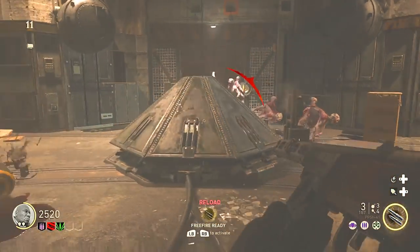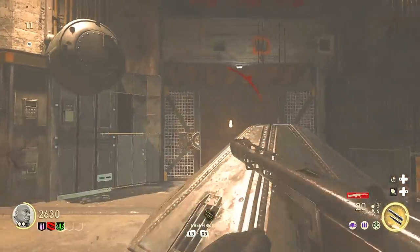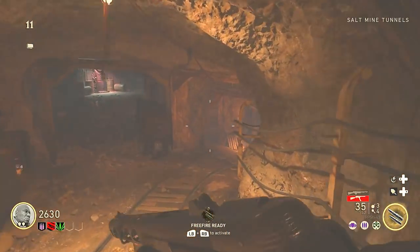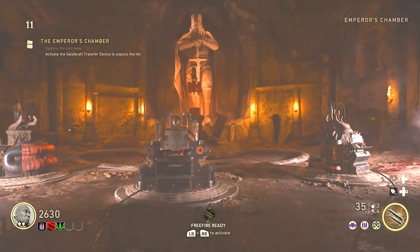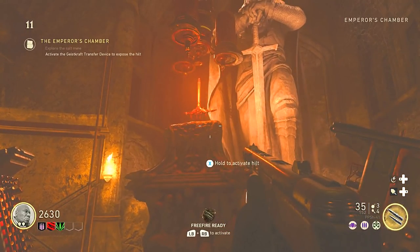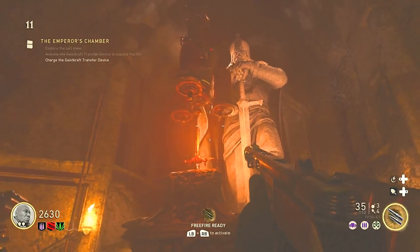At the command center you will see the salt mine doors that bomber zombies come out of. You have to have all the power on to access the salt mine. Once you have that done, open up the door, kill your bomber zombies, follow the railroad all the way to the bottom, and you will enter the room of Barbarossa. Go all the way to the back where you see the hilt of the sword surrounded by a device, and hold X or Square on it to begin the ritual.